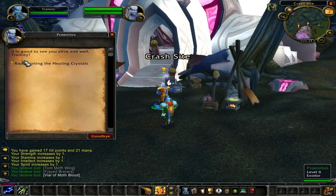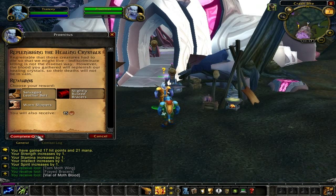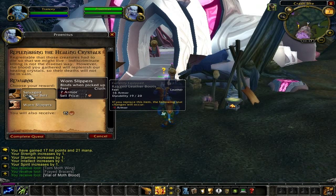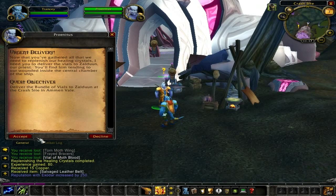Speak to Pernitas and turn in the quest 'Replenishing the Healing Crystals' for 80 experience points plus an item of your choosing. He will then turn around and offer you the quest 'Urgent Delivery.' All you have to do for this quest is head inside the building in front of you, go to Zaldan, and give him his supplies.